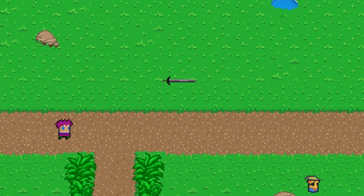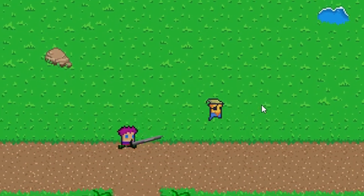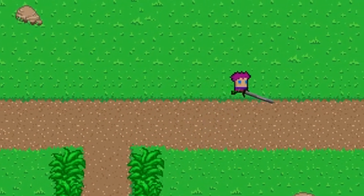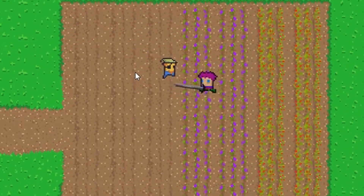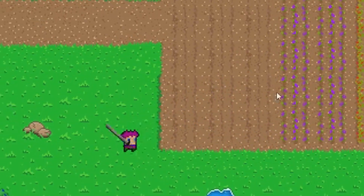A sword is an awesome weapon. Just take a piece of metal, sharpen it and voila, you got your sword. Use it to cut and hit your way through all the enemies. But most importantly, as John once said to Aria, stick them with the pointy end. But if you really like sticking, I may have something better for you.